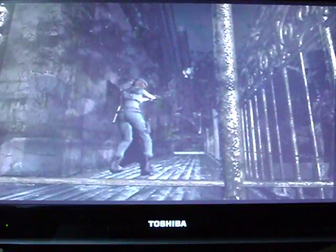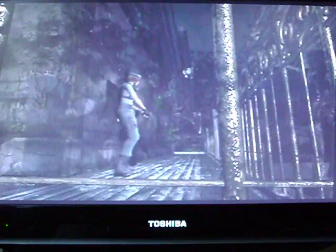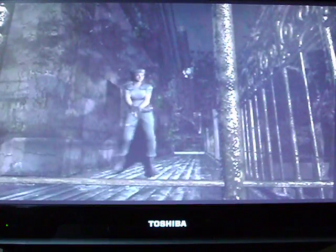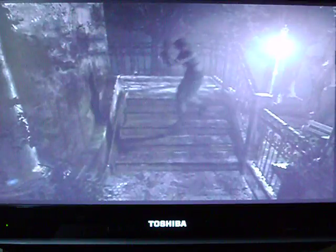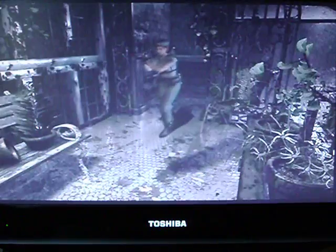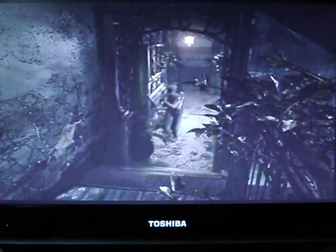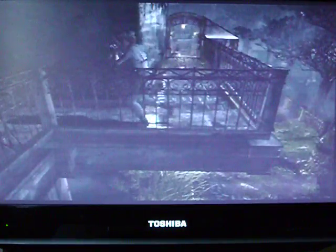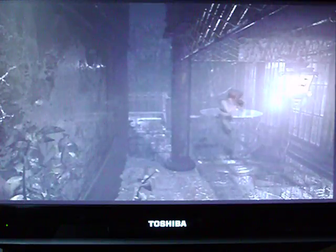There's nothing down there. If you're playing on easy or normal there'd be a few green herbs down there, but there's nothing on hard — at least. So no point in fighting something we don't have to fight, so let's just keep going. Next we have a few doors we need to explore on the other side of the mansion.